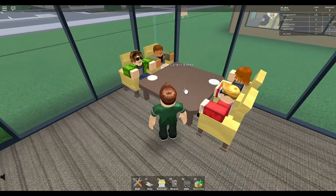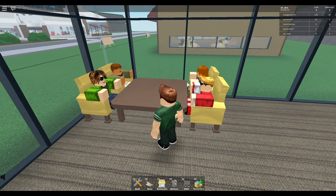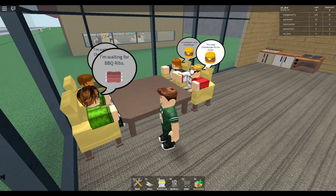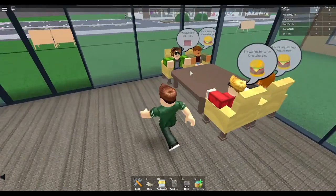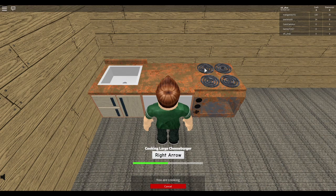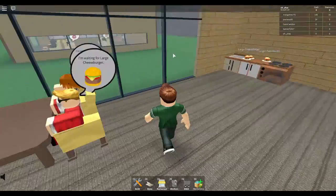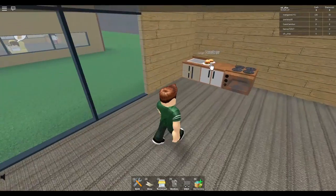Let me go check on these people — oh, I need to collect the dishes first. Let's see what they need now: a cheeseburger, barbecue ribs, a large cheeseburger, and another large cheeseburger. What's the difference? Oh, two patties — so it's like a McDouble. I think that one has two patties, right? Let me just finish that up.